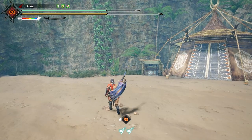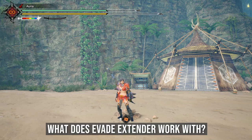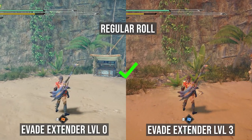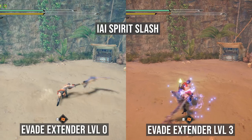We're going to cut right to the chase, so here is a side-by-side comparison of what Evade Extender works with. Does it work with the regular roll? Of course. Does it work with the Ice Spirit Slash? Nope.